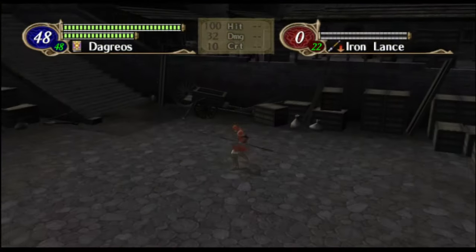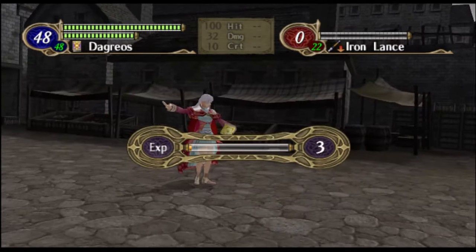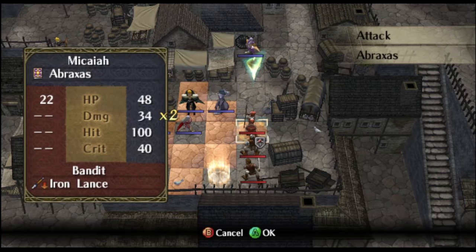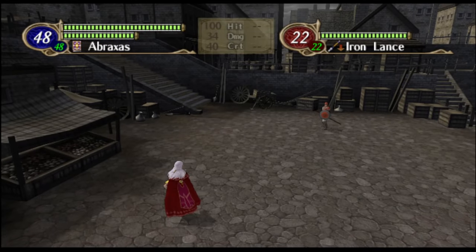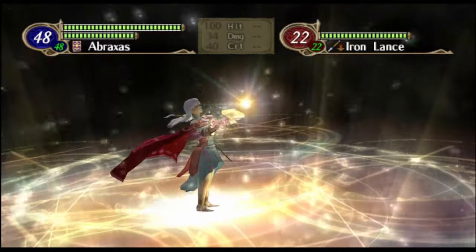You might recognize that one — that's originally the Purge animation, but Purge is still just on-map, so I'm reusing this animation for in-combat. And lastly we've got Abraxas. I must say I'm quite proud of this one — it actually uses the Arc Fire animation set.